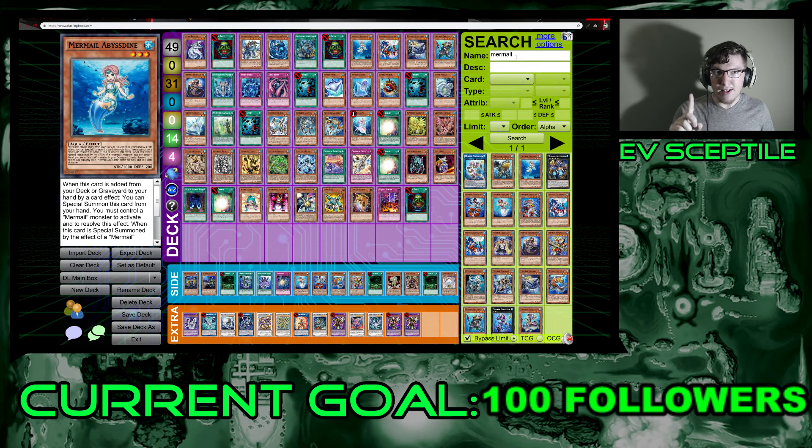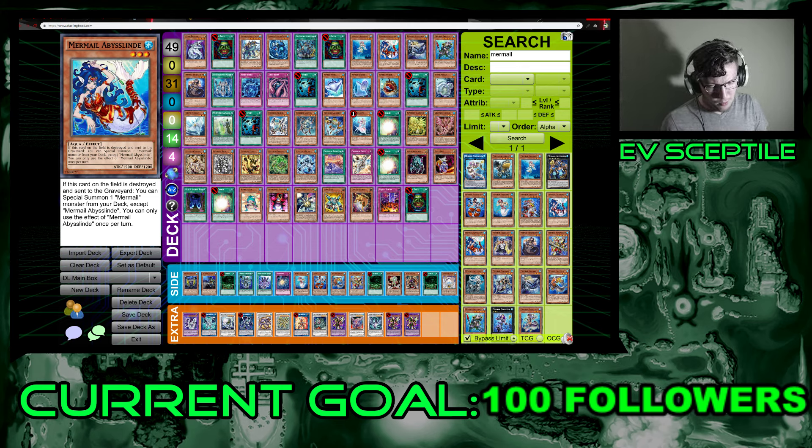Abyss Dine is really good for field presence as material for Poseidra. With Legendary Ocean reducing the levels of all water monsters in hand and on the field by one, a level four Mermail becomes level three — potential Poseidra material. Legendary Ocean is searchable by Atlantean Warrior, who discards himself to search the field spell. Really good synergy and overall flow with this water deck.